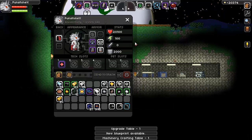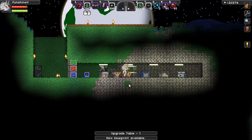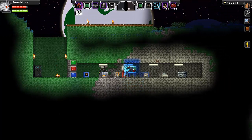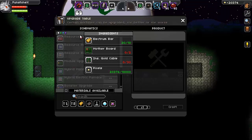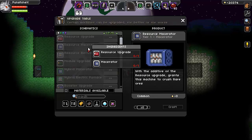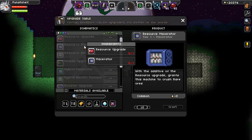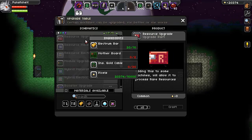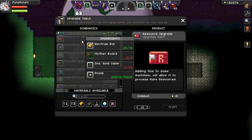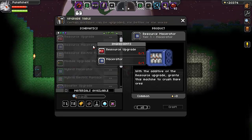So not only can we build these machines, but we can now upgrade them to make them even better. Oh sweet, a desk on a desk. Look what we got — resource grades. Adding this to some machines will allow it to process rare resources. A resource macerator — so now it can crush rare ores. Basically this is for your extractor and compressor to do rare stuff, and this will be for your macerator so it can macerate rare stuff.